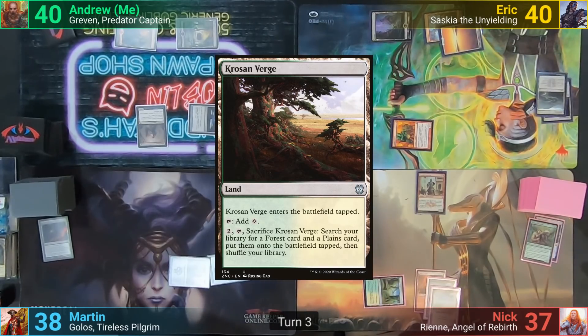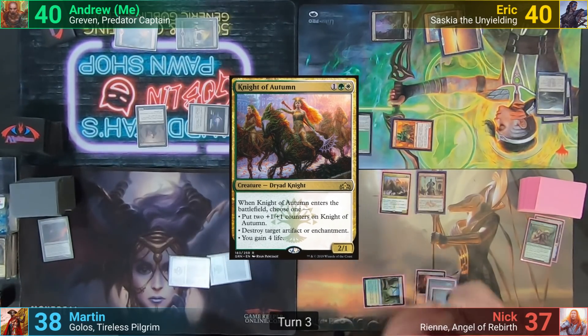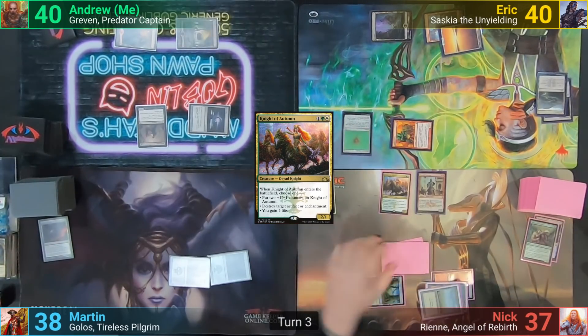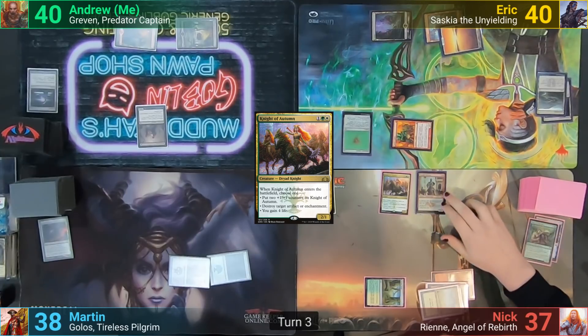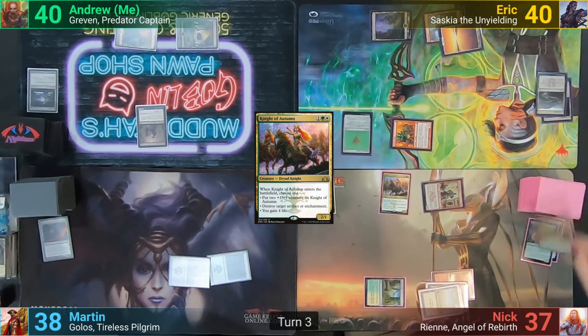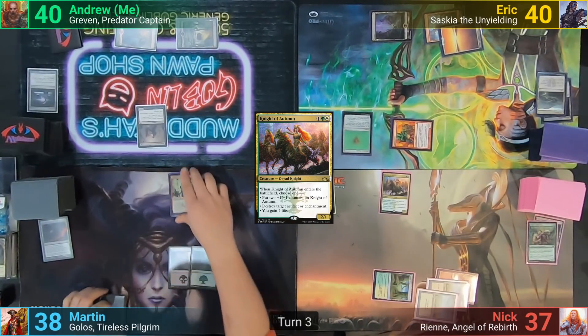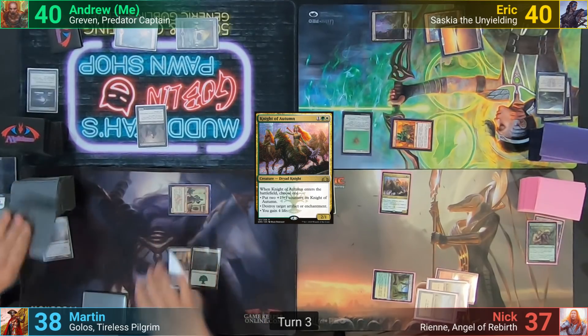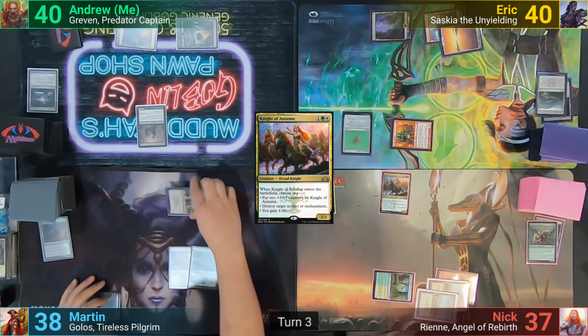Nick plays a Krosan Verge as his land for turn and casts a Knight of Autumn, having it come in and blow up my Sol Ring. Nick then activates the Defector, drawing two, and passing it and the turn to Martin. Martin untaps and activates the Defector as well, drawing two, and passing it back to Eric — breaking the chain — and I'm forever mad.